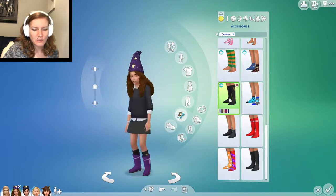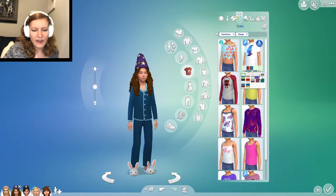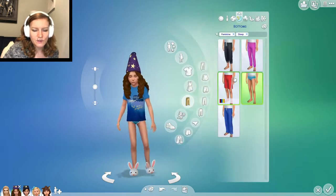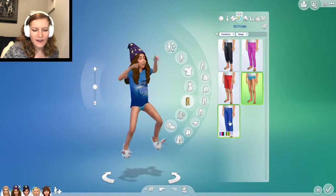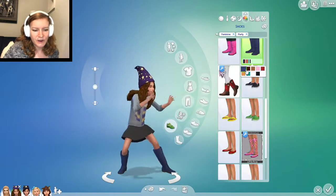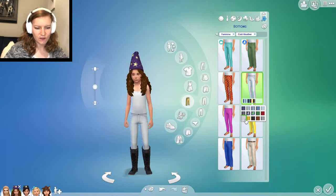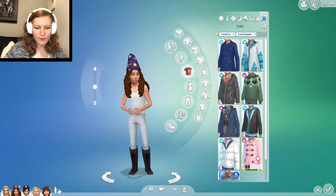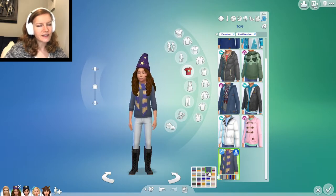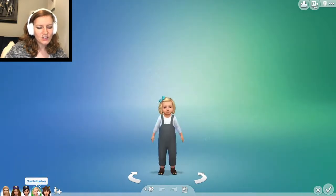I feel like Hermione doesn't seem particularly studious — she seems a little wild. We'll give her purple boots and some little knee socks with bows on them to match. For pajamas, let's give her the same shirt style her brother had. I like this one — like a flying magical bus, that's super cool. And we'll just give her some purple sweatpants to go along with that. Her party look is very similar to her everyday look — I love the boots and skirt look, so we'll keep that. For her cold weather look, we'll give her the Pufferhead scarf and sweater in purple — she's not necessarily a Ravenclaw, just for now, but I think it looks cute. And she's definitely a witch.